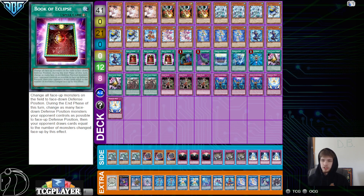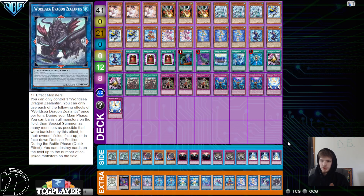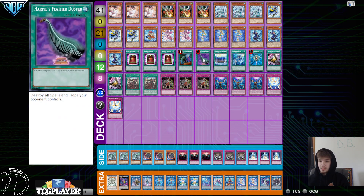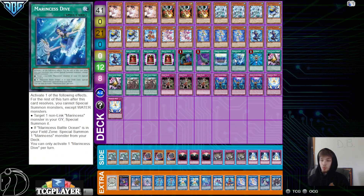3 Book of Eclipse — this card is really good in this deck. You end on old links and stuff, so you can activate this and just set their field, then next turn you just end the game. Or you can Book the field and then World Seed them. 1 Called By, 1 Harpies, 1 Battle Ocean, and 1 Dive.